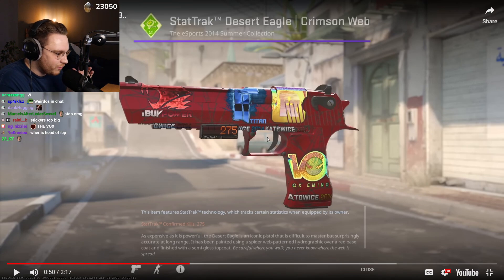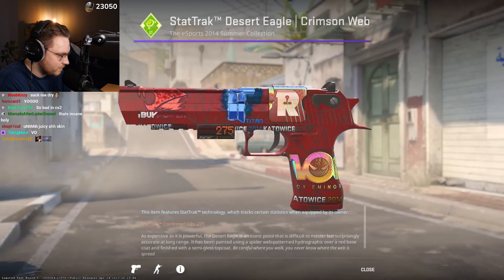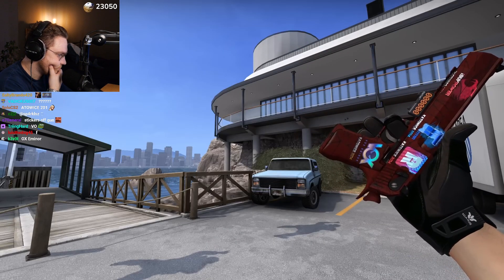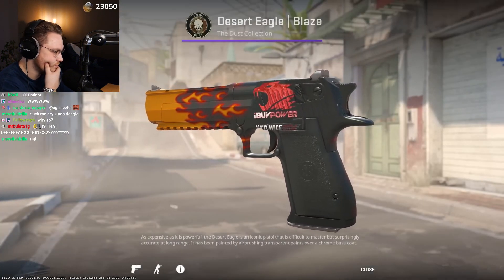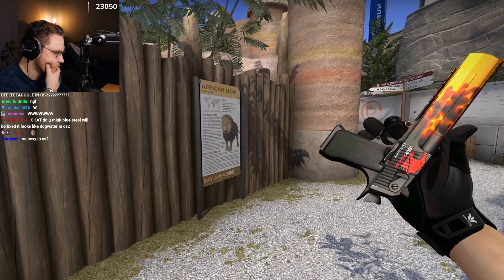This is probably a one-of-two 4x holo — they basically don't exist. It's crazy. It's a Desert Eagle Crimson Web that has four K-14 holos applied, and this is a fire and ice craft. He also has another crazy one with an IBP holo applied on the best sticker position, and this one is called a flamethrower craft.